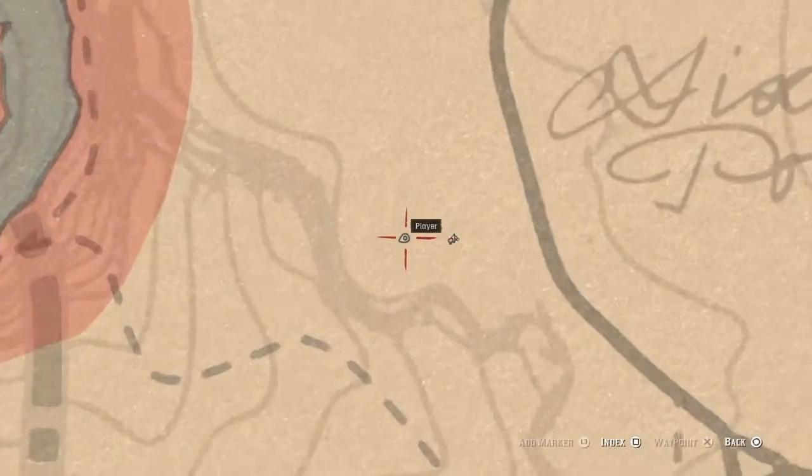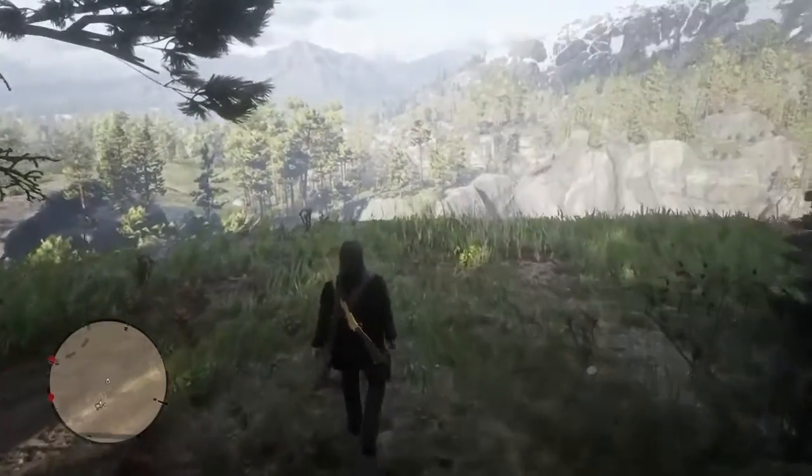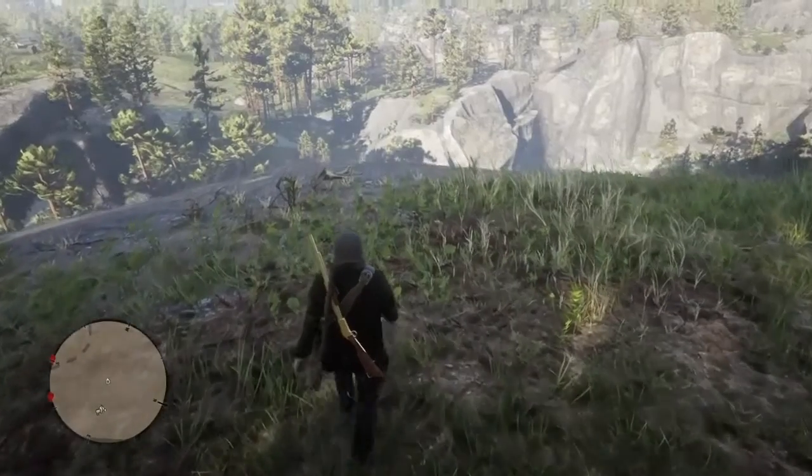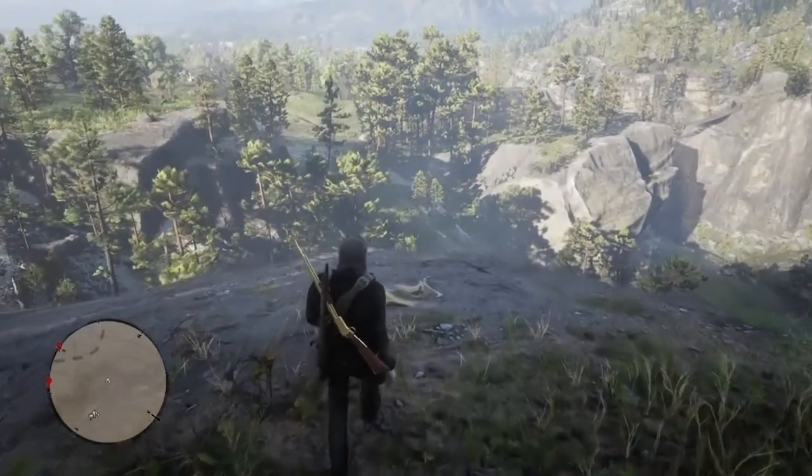This one is gonna be located just west of Six Point Cabin — if you don't know what that cabin is, it's where the O'Driscoll's camp hideout is located. It's gonna be right on the side of the cliff right here, overlooking the river.